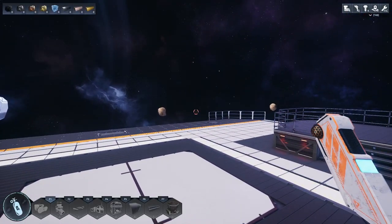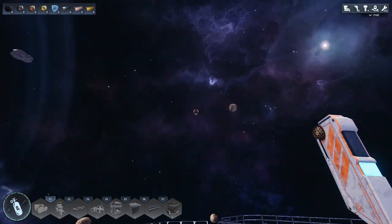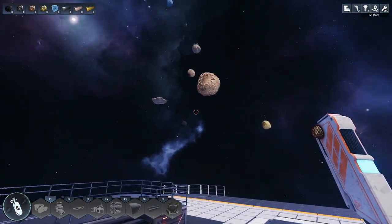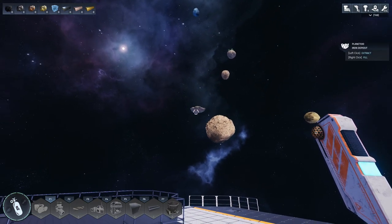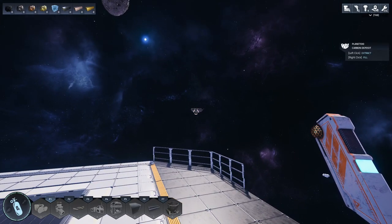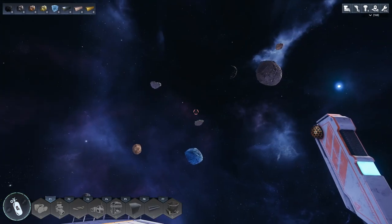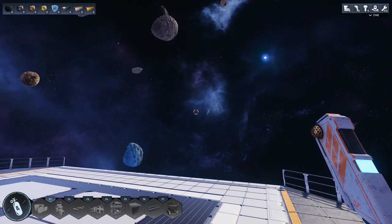These asteroids may seem a little too easy, but these are minimal things. Stuff like these are what we're looking for — as you can see there's an iron deposit there, and over there we have carbon, and all that stuff. But this is just what's around me.